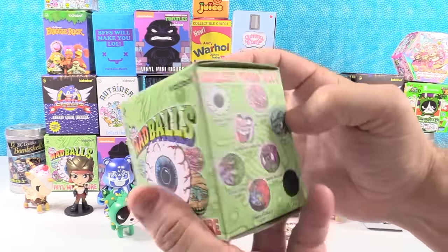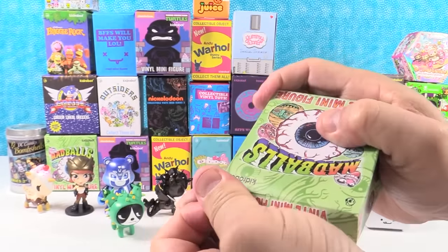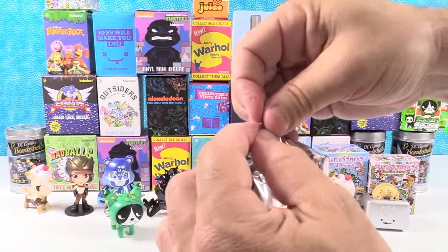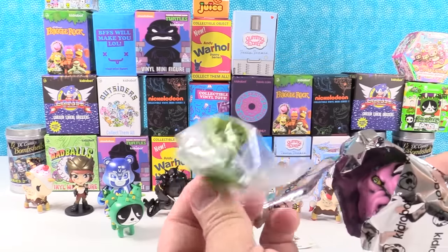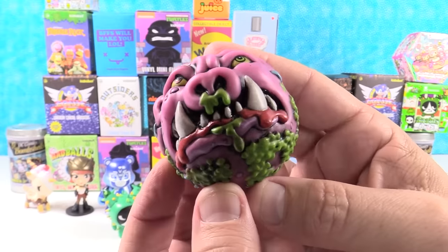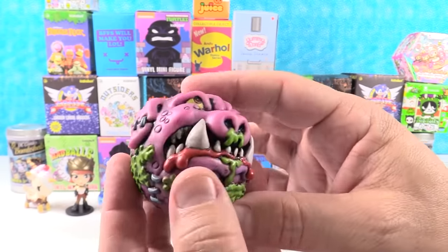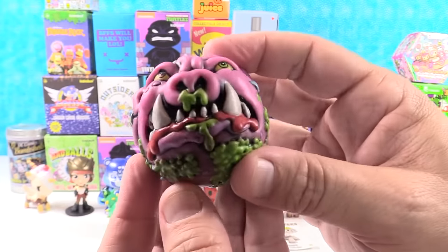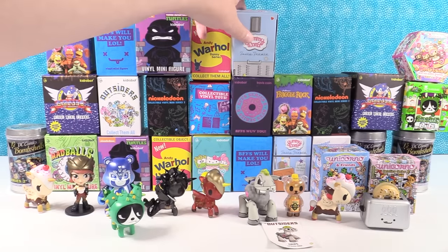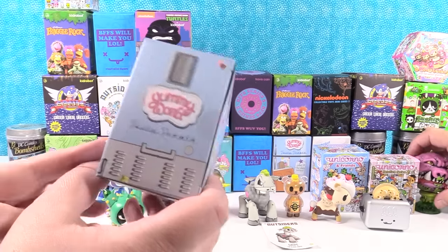I'm going to go with Madballs. I think I would like to get Locklips or Hornhead. Each Madball comes with a display stand, which is awesome. We have the Swine Sucker! Look at the detail — the stitches, the gunk, the mouth and eyes. It's got two different color eyes. It's kind of scary. Don't want to see him in a dark alley.